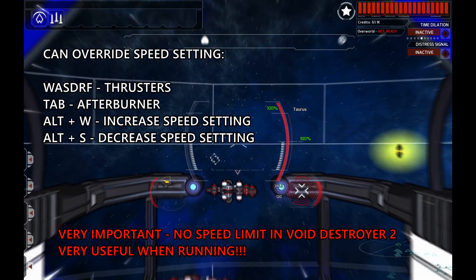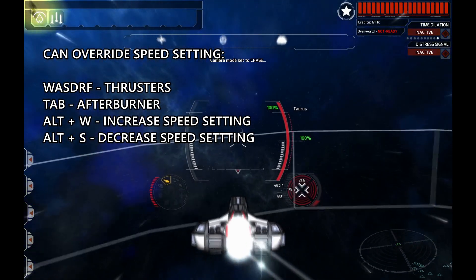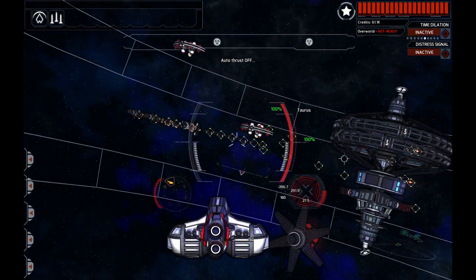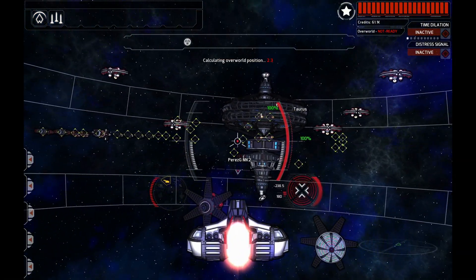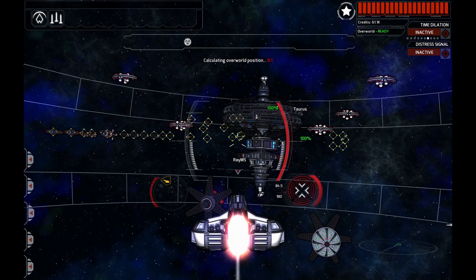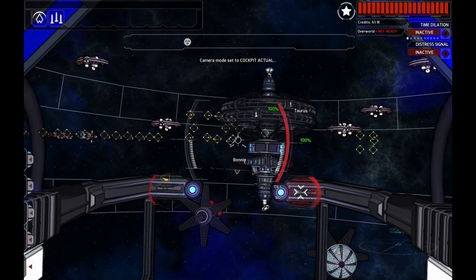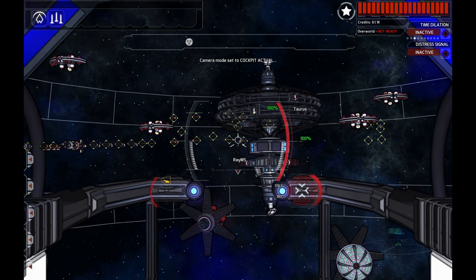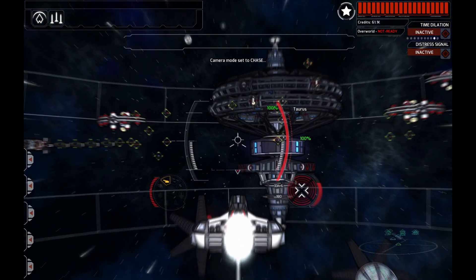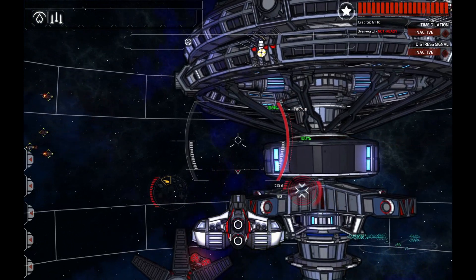We can use the afterburner to accelerate beyond that. Right now I'm traveling at several times my cruise speed. Now that I've turned, my engines have to work hard to decelerate my ship and then accelerate it again. That is a very important thing — the afterburners. Let's demonstrate that again. Here's the afterburners — very important in combat or just for slowing down.